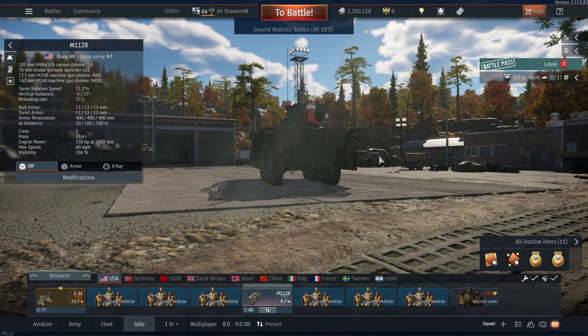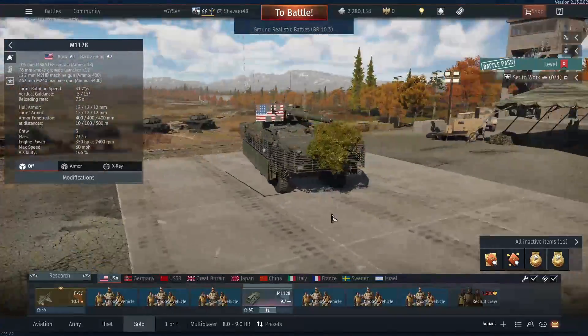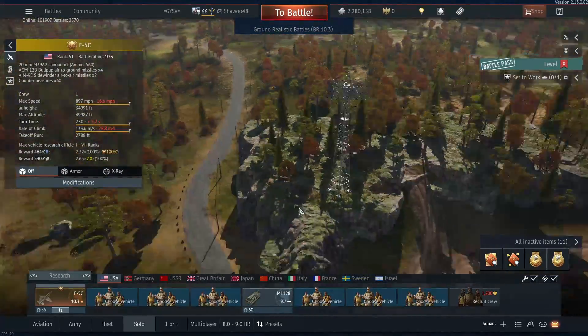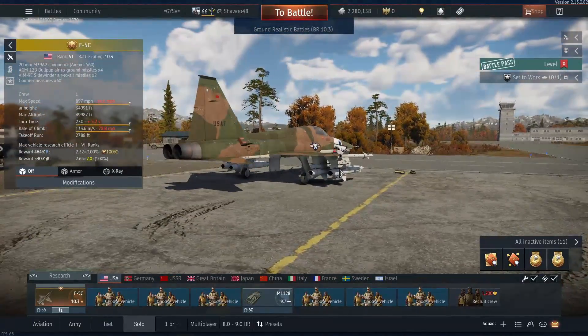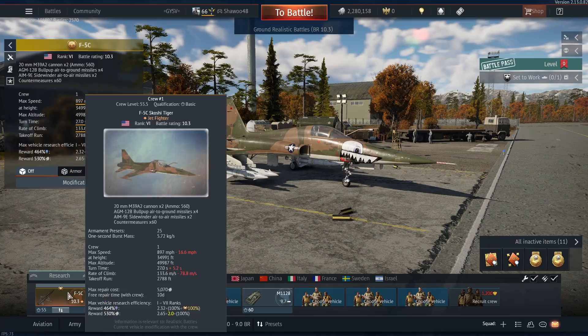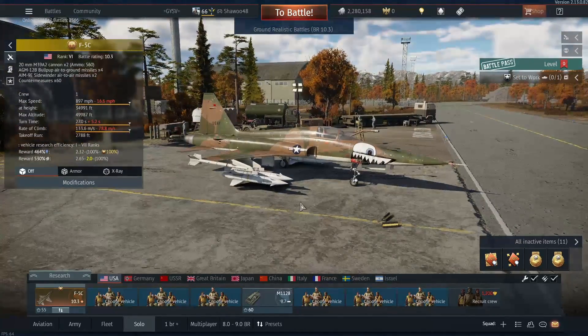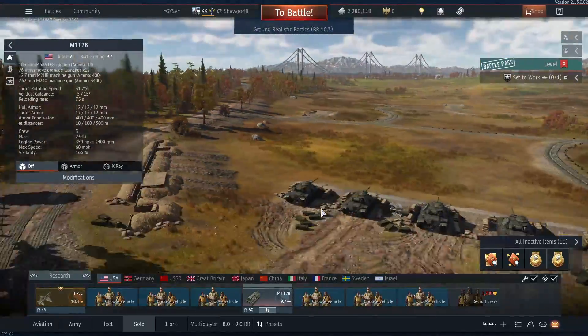Usually if you're going to find something there, it's like a Radkampwagen or BMP maybe, but that's usually it. There's usually not many other tanks that you're going to meet when you're using this thing, so it's really cool. And as well as that, we're also using the F5C. It's just a fun jet to use, and we're going to be using the AGMs, unless I don't get enough spawn points, obviously. But just AGMs — see what I can do with them. Let's get riding to some gameplay.